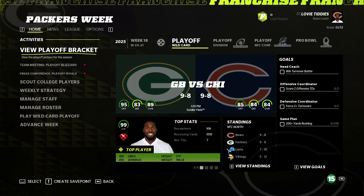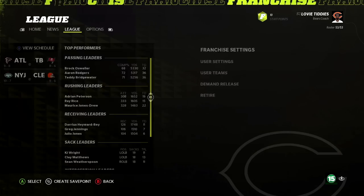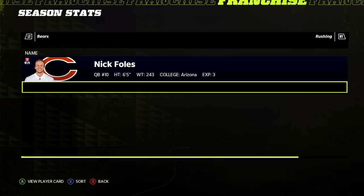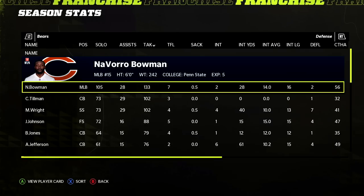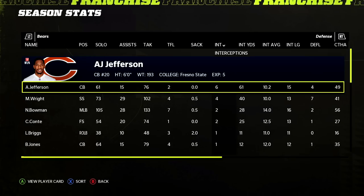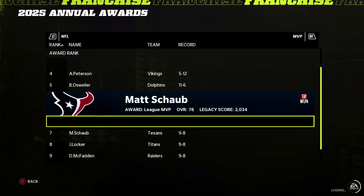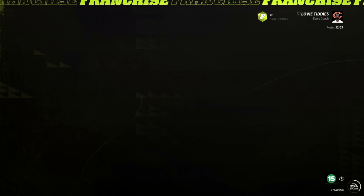Year five: not a sexy record but our first divisional title — 9-8, winning the NFC North. We immediately take on the 9-and-8 second place Green Bay Packers in the wild card round. Nick Foles was solid: 4,100 yards and 30 touchdowns but 21 picks — come on man, we gave you 100 million bucks. Big year for Knox. Bowman with 133 tackles and two picks. 11 and a half sacks for Henry Melton, 10 and a half for Julius Peppers in potentially his final year. Six picks for AJ Jefferson, four for Major Wright.